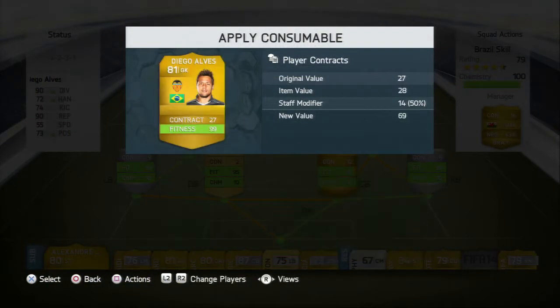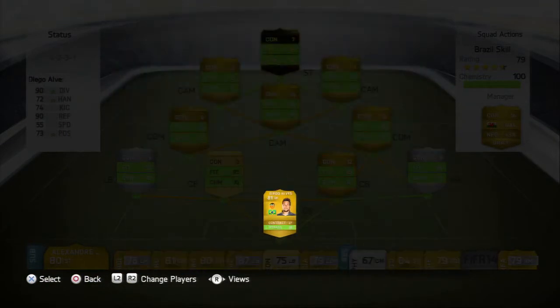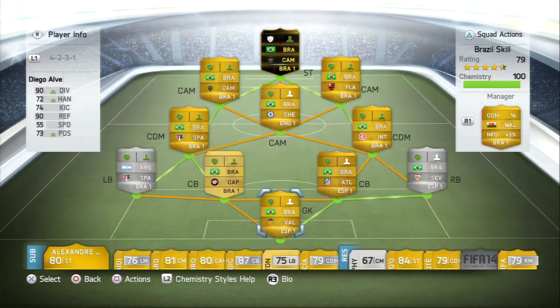He's five foot ten and he has the traits of beating the offside trap and the flare. This is the team that I'm playing him in - it is my Brazil side.